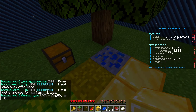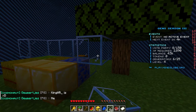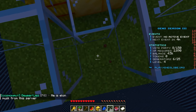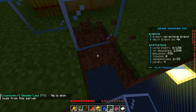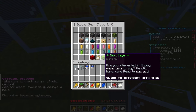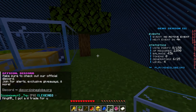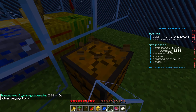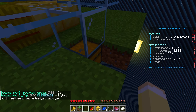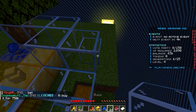Since hoppers are expensive, I'll show you the strategy in concept: you'd tunnel everything in using glass, and run it like this — water funneling through a channel with a hopper at the end and a chest underneath. I couldn't find wood in the shop but there's a chest right there, so I'm setting it up that way.